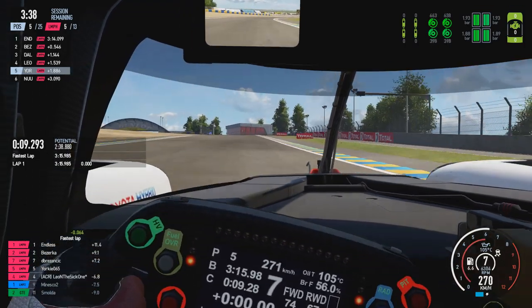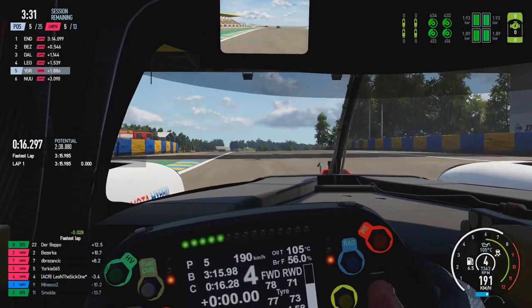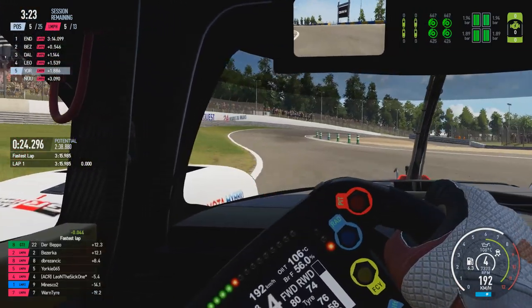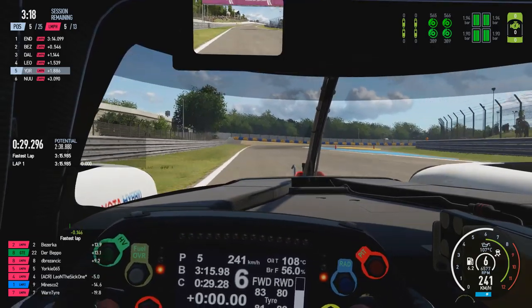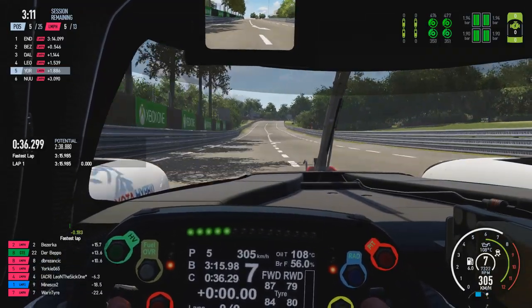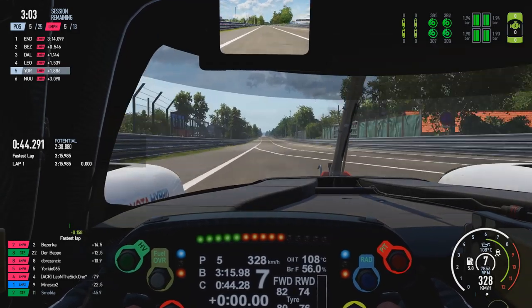Coming into turn one, then turns two and three - the Dunlop chicane - dropping down into second gear, flicking it back up into third through the right-hander before coming out underneath the Dunlop bridge, using a little bit of the hybrid to bring us back up to speed. Now into the S section, fourth gear through the left, fifth through the right, using all the available width before coming into Tetra Rouge completely flat out, then using the remainder of the hybrid energy down the Hernandez straight towards the first Mulsanne chicane.